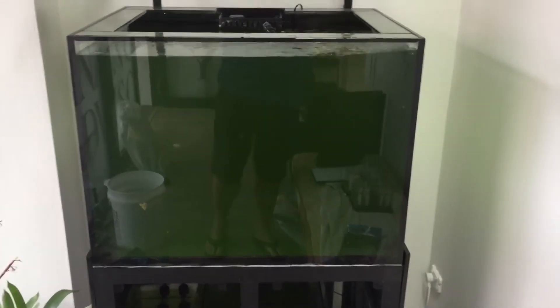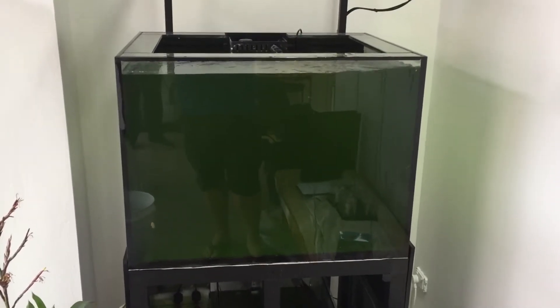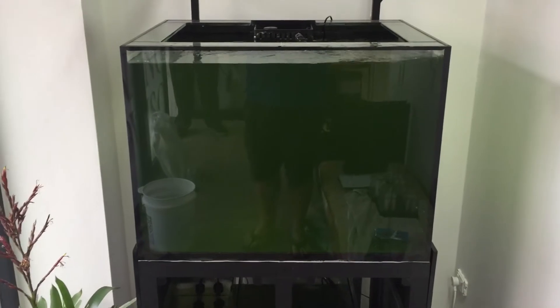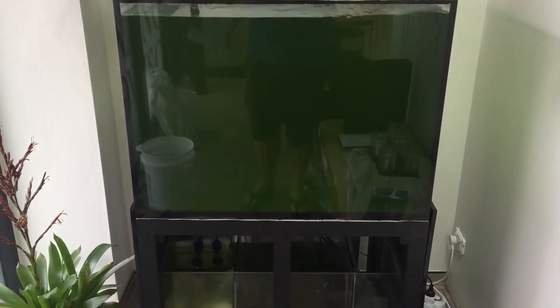This tank has gone nice and green, and basically what this is is bacteria versus algae. If you have an environment which is favorable for the algae, the algae will grow and consume the nutrients that the good bacteria in the filter should be eating.